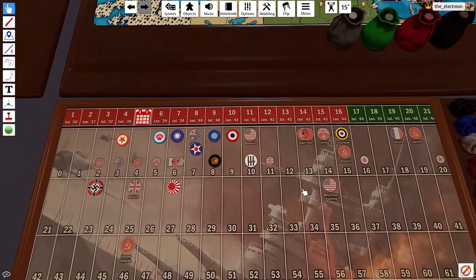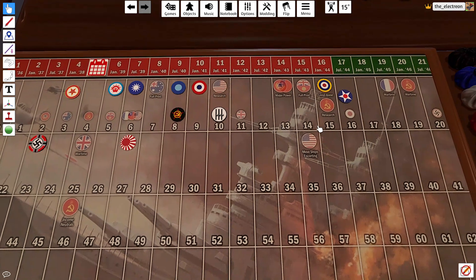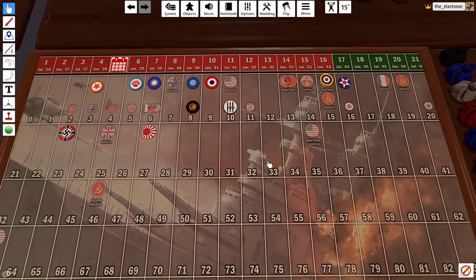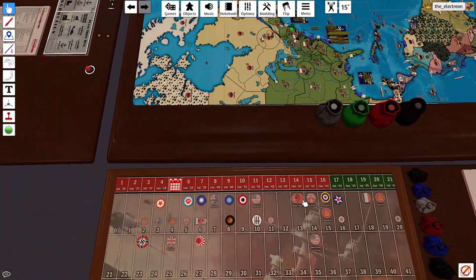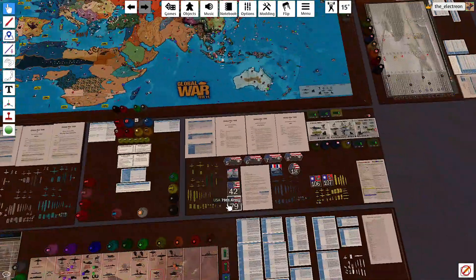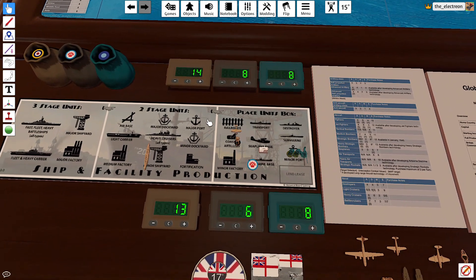Plus nine for the US, so that gets us to 16 — math is correct. We can lend lease, although there's no one to lend-lease to at the moment since nobody's at war. But we get to roll for tech, so that's fun.